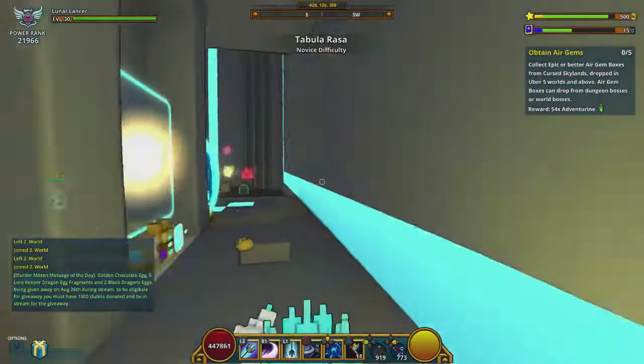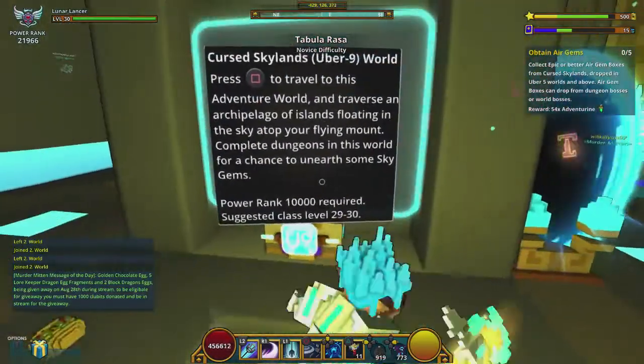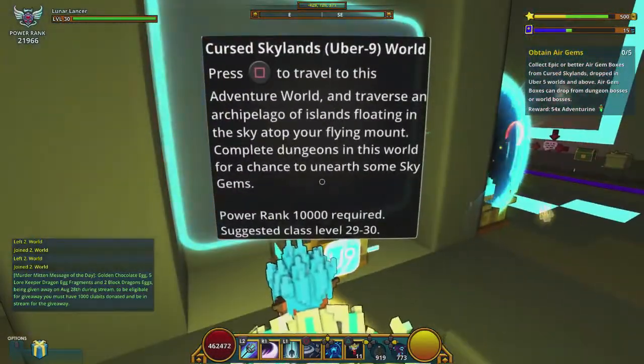And then we're going to go into the Air Cursed Skylands. You can do this on any Uber — I'm just going to be doing it on Uber 9.